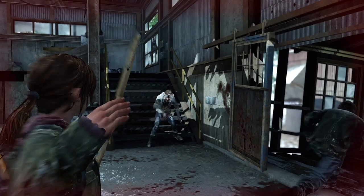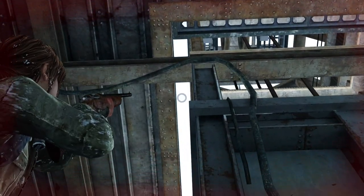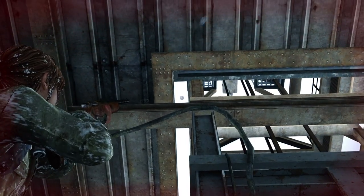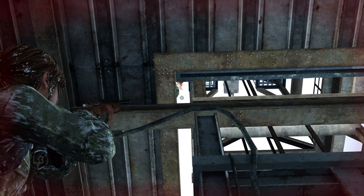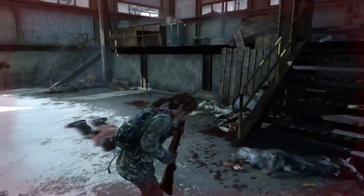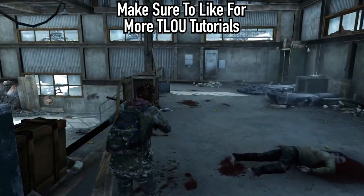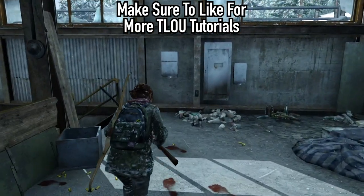It takes two shots to kill a clicker and down it. Then you just want to shoot from this position — not there, but through this small little gap here — because the bloater is going to take a step, instant shot, and he's gone. That's how you beat this part of the game. Just get as much ammo as you can after this point, grab everything, and you're done.